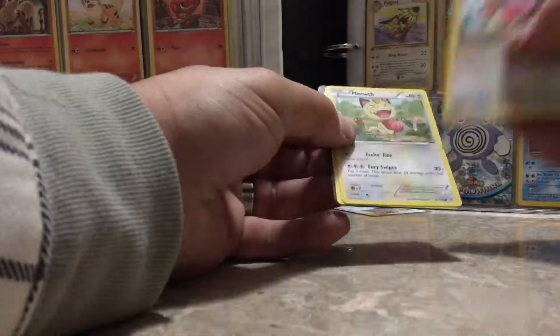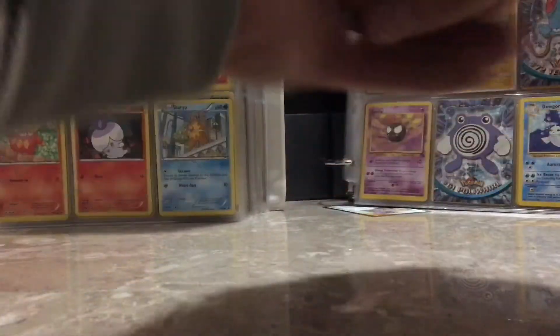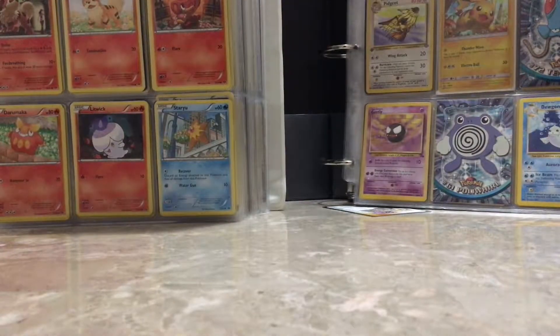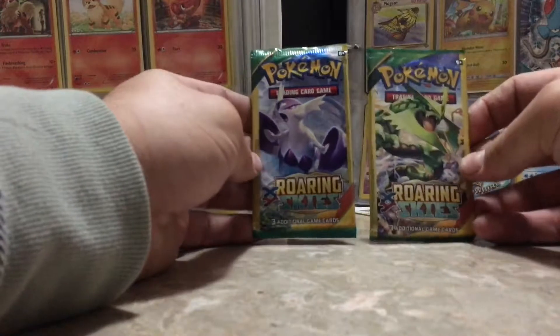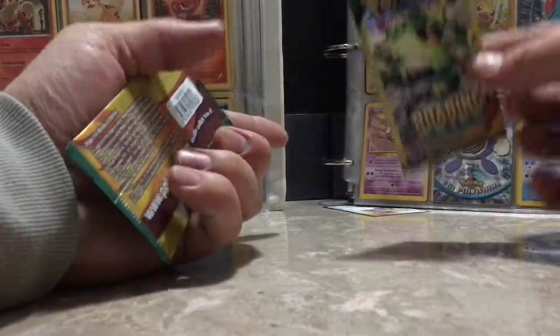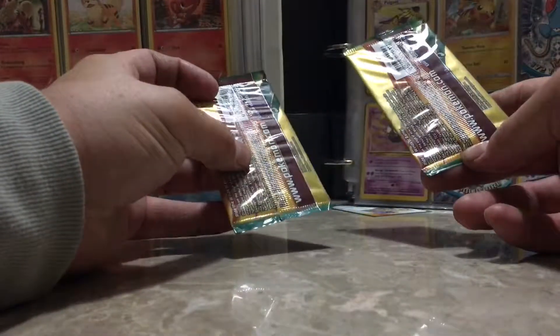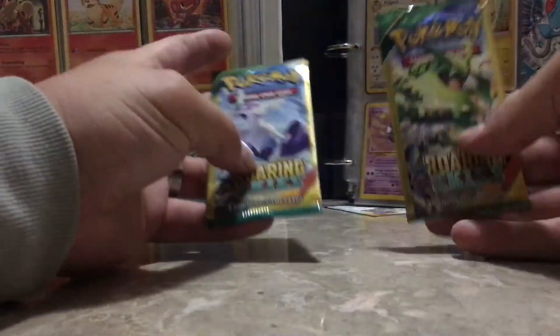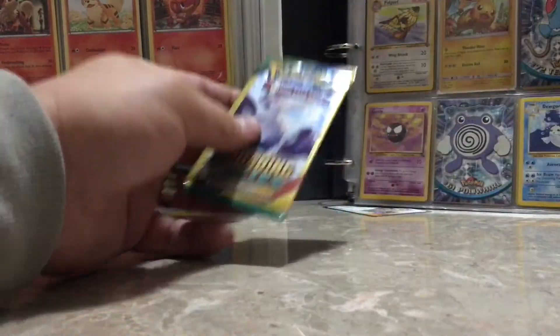Let's see — we have something... nope, damn, Meowstic and a Healing Scarf. Let's pull out some of these. These are Dollar Tree packs with three cards in them. I've come to realize that the pull rate is somewhat the same as your standard 11-card pack.